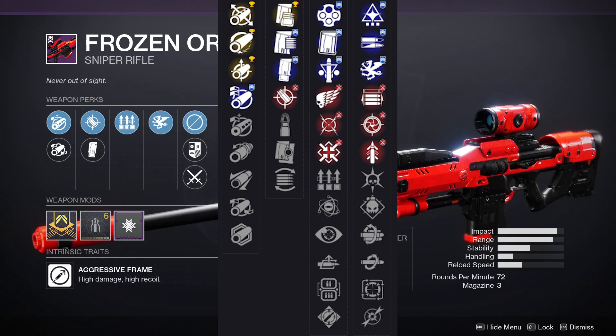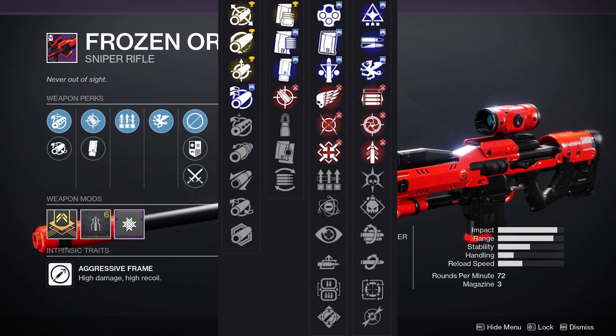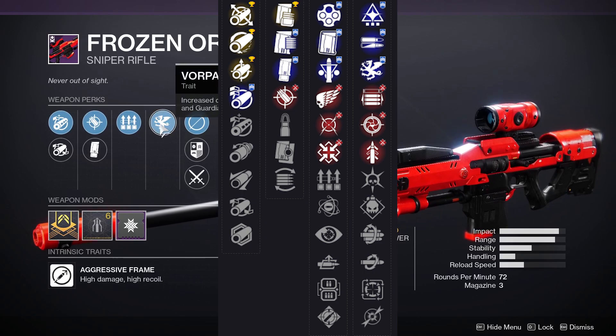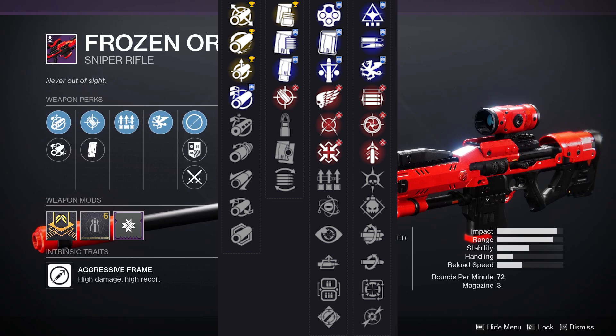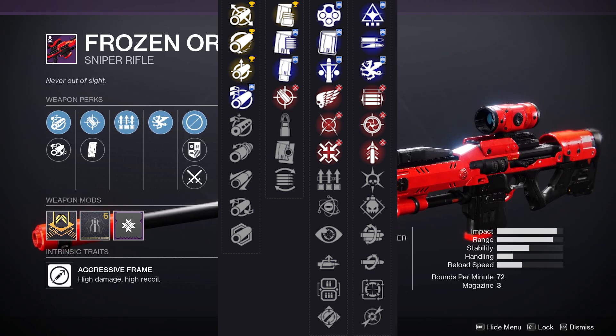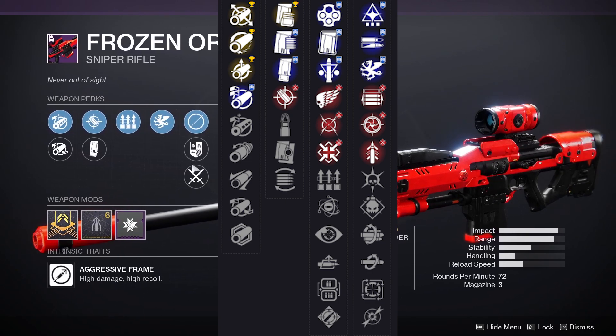You can see on screen all the other different rolls you can get — there is a massive perk pool, so much you can get in this. A lot of people straight off the rip will be like, 'It's 72 RPM, give me Snapshot' or even Quick Draw. But the thing is, you can't get Vorpal with Snapshot or Quick Draw. With Surplus and Vorpal, if I have my abilities charged, I basically get Snapshot Sights. God roll-wise you could go for Killing Wind or Quick Draw — it's just up to personal preference.